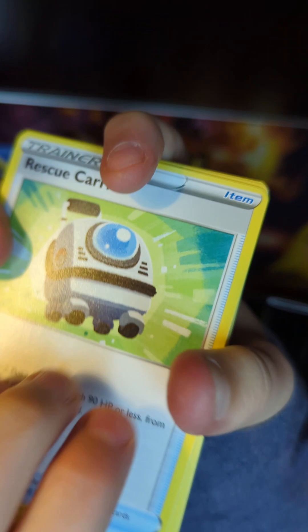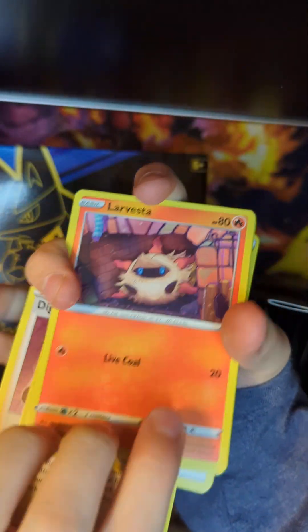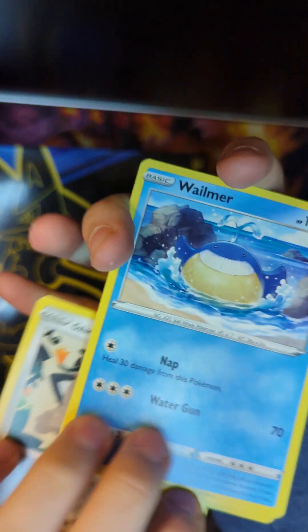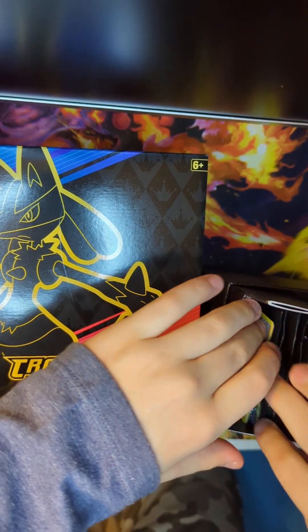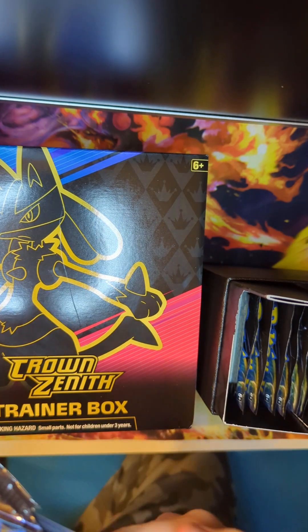Fighting Energy, Rescue Carrier, Electric, Digging Duo, Arvesta, Team Yell Ball, Toy, Clearing the House, Dusclops, and Exeggutor. Okay, looks like this isn't going too well for us.